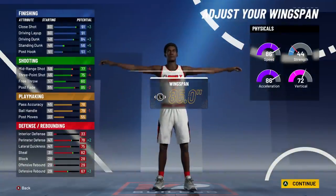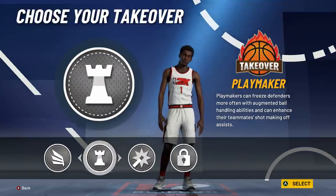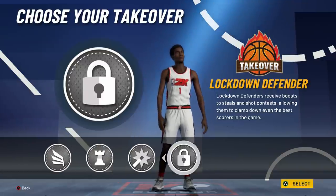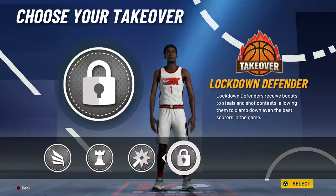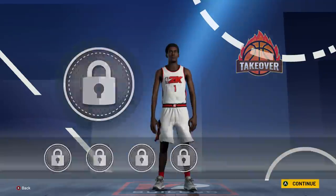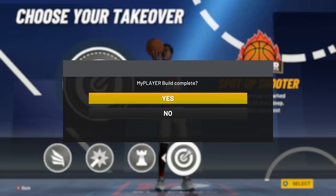If you wanted to go with playmaking takeover, max wingspan might be the move since it doesn't drop ball handling. But I wouldn't go slashing because you're just making what you're already good at better — better to pick something you're not as strong at. I wouldn't go lock takeover either since I'll be playing twos a lot and I'm not trying to be on defense too much anyway. Sharp shooting takeover is better than shot-creating takeover for ISO play.